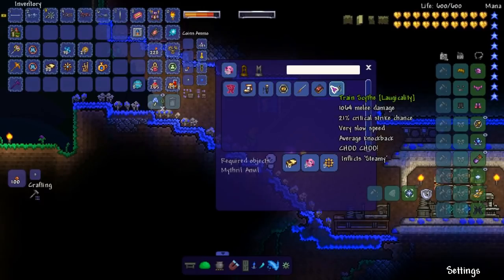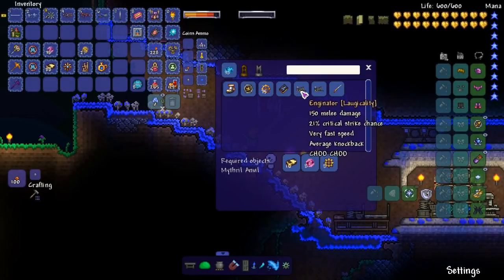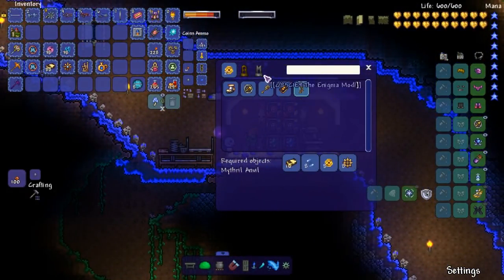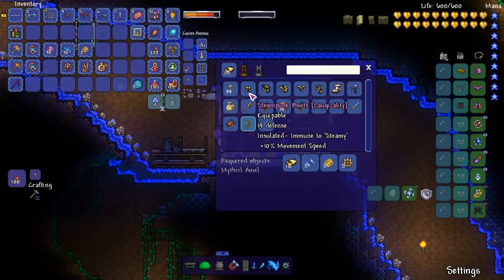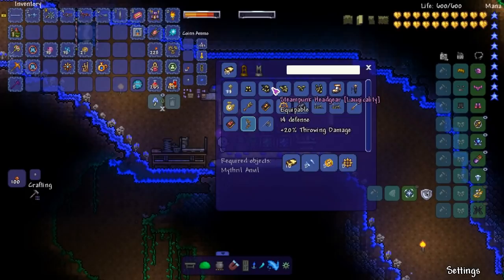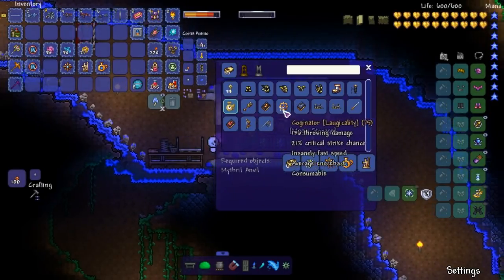Vulcan's Wrath, Stationator, Train Scythe — is that supposed to do a thousand damage? That's a lot. Where do we get gears from? Solo of Fraught, Ninja Emblem, Enginator — that looks really cool. Cog-inator — we got a lot of inators. Then there's the Steam String, which is what we're looking for. We need souls of salt — we definitely have those. Gears — what are gears? Looking at the Steampunk armor set: 14 defense, 16 defense, but there's no ranged helmet! That's kind of upsetting.